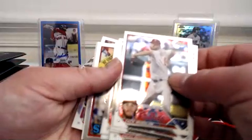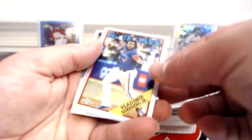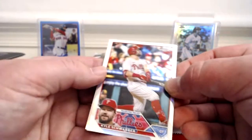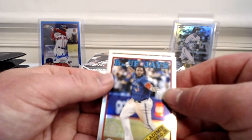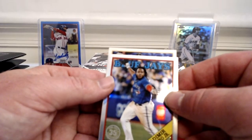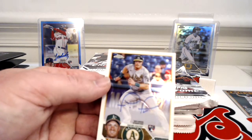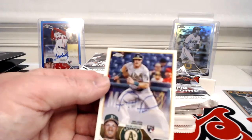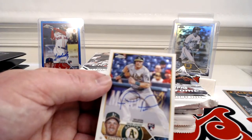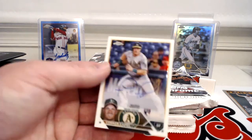Michael Harris rookie — wow, loaded with some great rookies in that pack. Actually was in a break last night and got our first auto. We got a Kyle Schwarber refractor, Vlad Guerrero, and our first auto is a Connor Capel — not a great auto, but better than a pitcher.